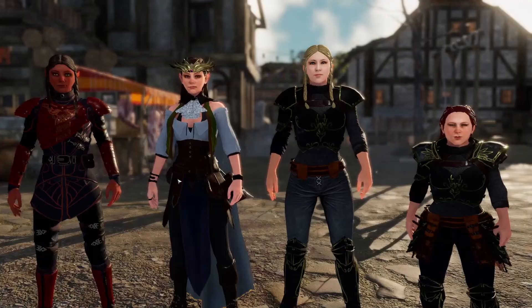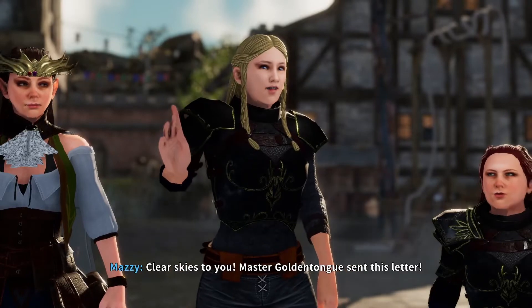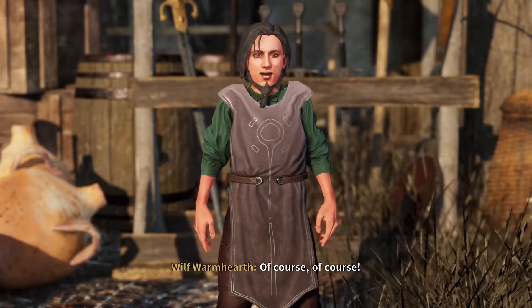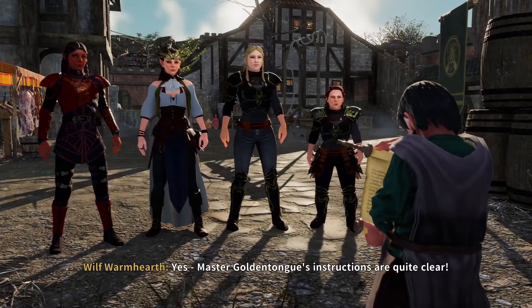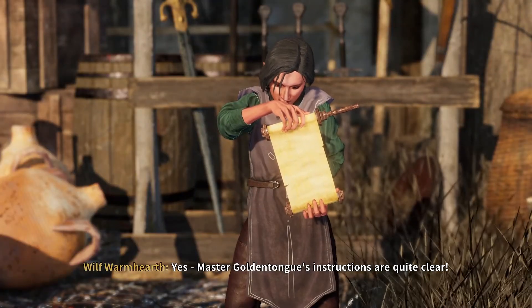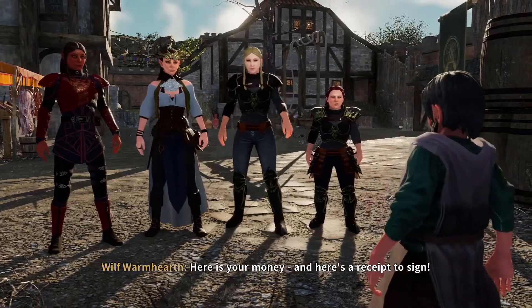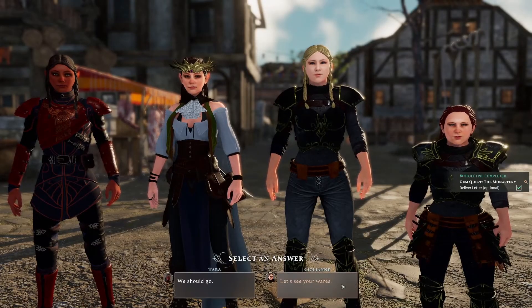What can we do for you on this fine morning? We have a letter for you. Clear skies to you — Master Golden Tongue sent this letter. Of course, of course. Here you go. Just doing quests left and right. Master Golden Tongue's instructions are quite clear. Here's your money, and here's a receipt to sign. Would you be interested in sampling our wares? Yes, I would — see your wares, what do you sell?